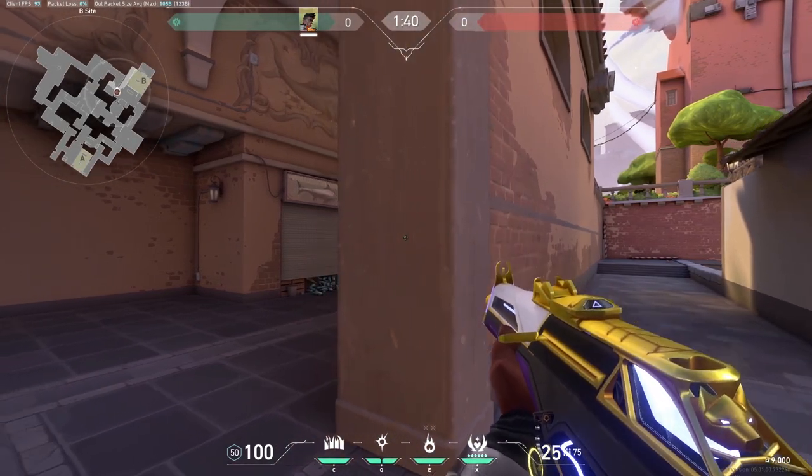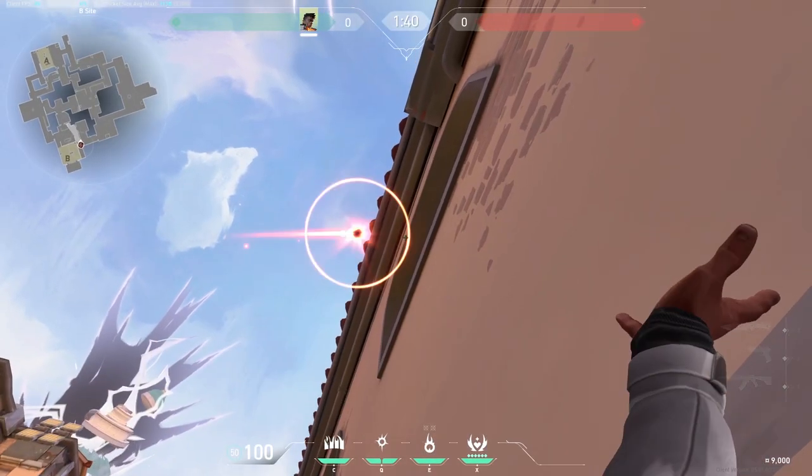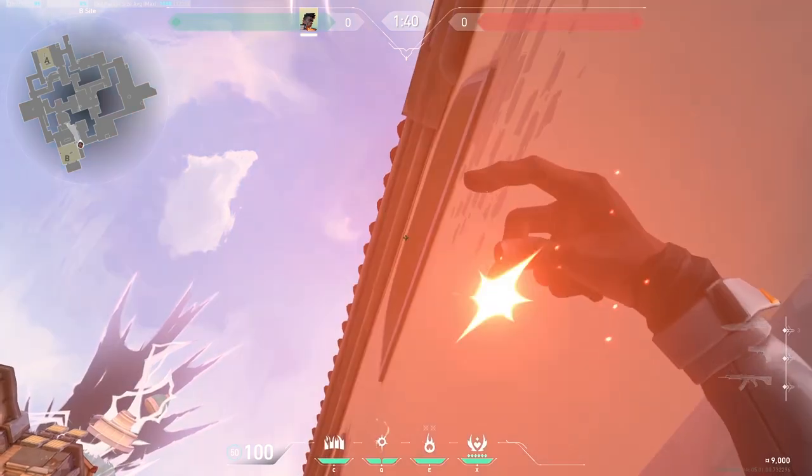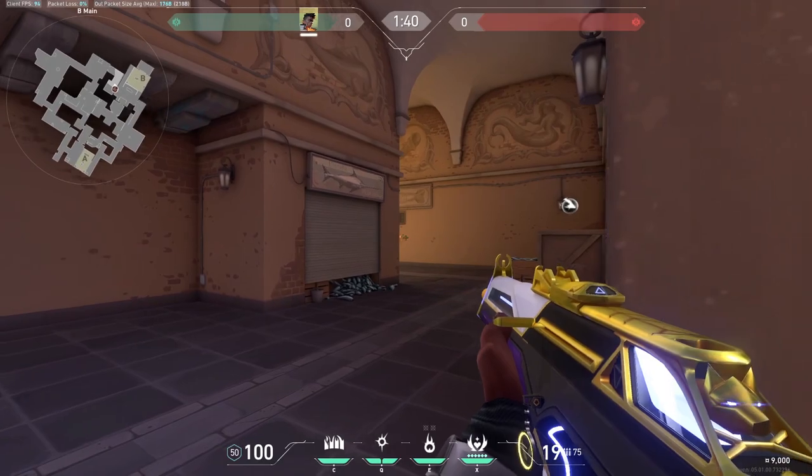Let's stay with Phoenix. Here's a really cool Phoenix team play you can do. Have somebody peek A-main, and as Phoenix you're gonna be right here by this window. Once you're ready, throw your flash just like that. The enemies will get blinded and your teammate on A-main will get those kills.